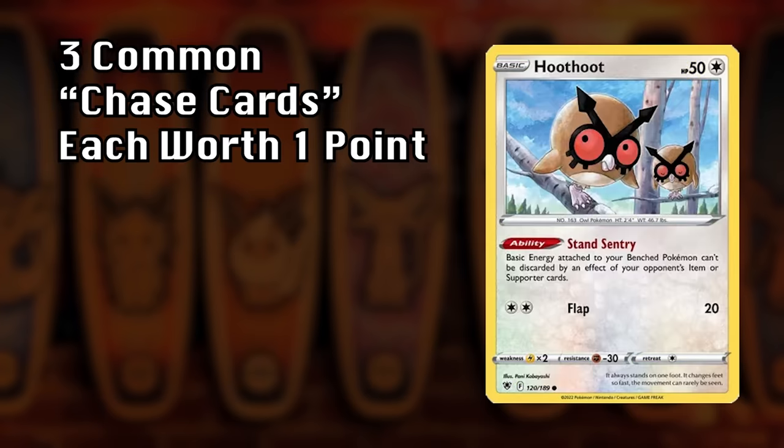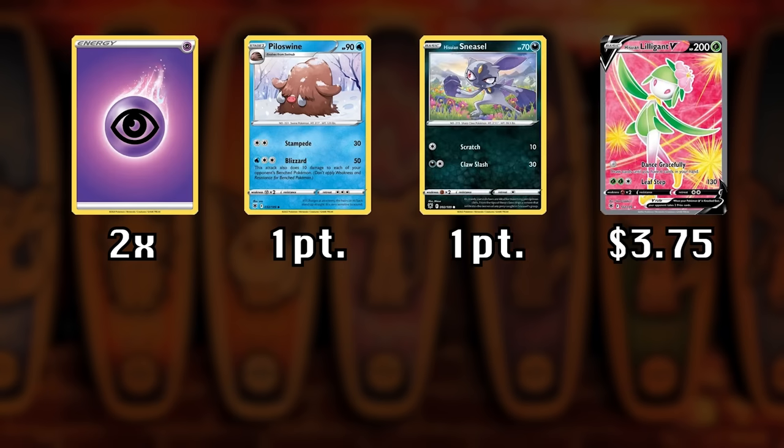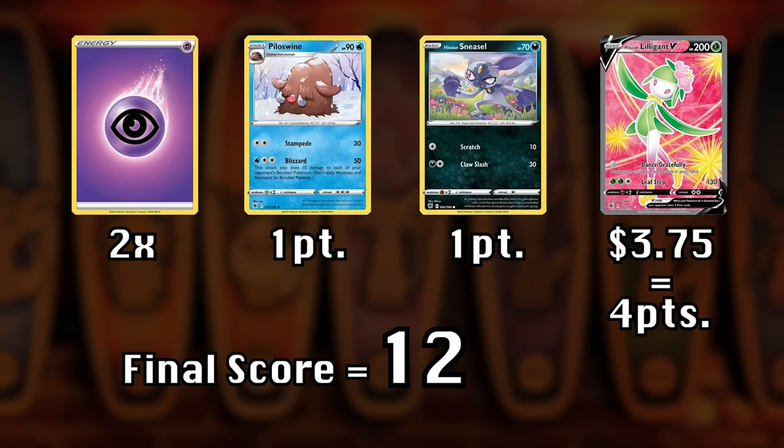Lastly, there are also three randomly chosen common chase cards that are worth one additional point each. So if your energy card matches the type advantage, you pull two randomly chosen common chase cards and your rare card is worth $3.75 — that will be rounded up to four, plus two points for the common chase cards gives you six points, times two for the energy, and your final score is 12.